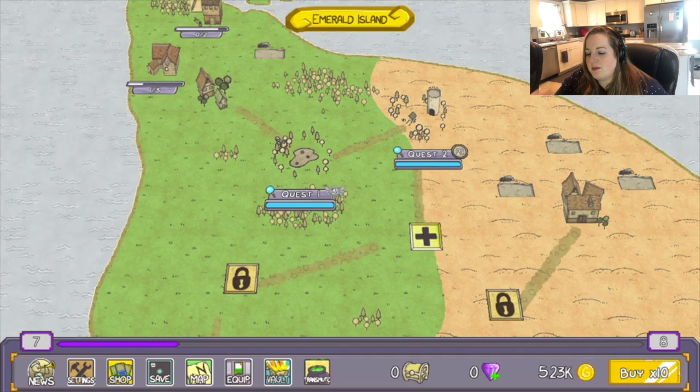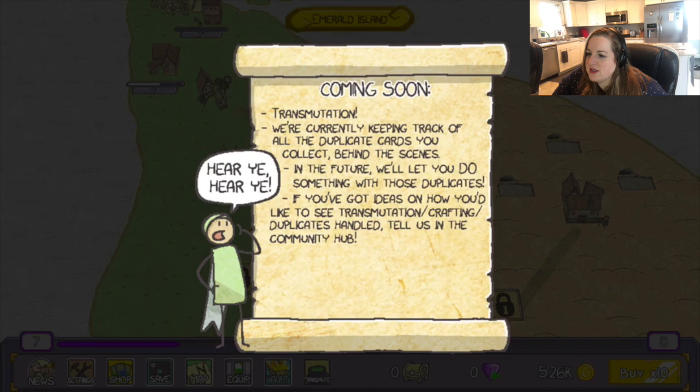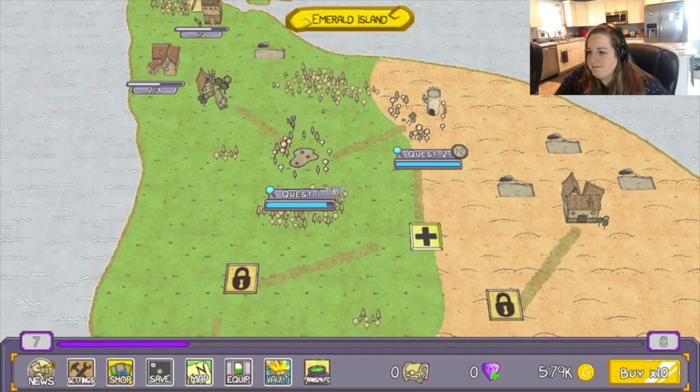So far on the surface this seems like a management game. I'm just going to see — what is transmute? Coming soon. Transmutation — we're currently keeping track of all the duplicate cards you collect behind the scenes. In the future, we'll let you do something with those duplicates. If you've got ideas on how you'd like to see transmutation/crafting/duplicates handled, tell us in the community hub. I love the little stick figure dude — he's really cute.